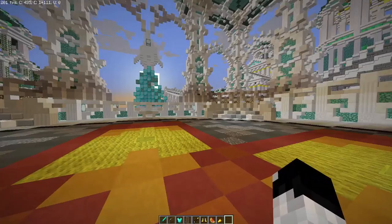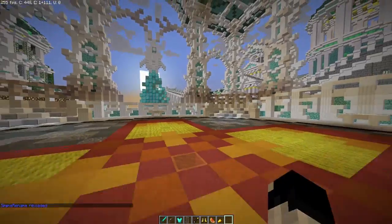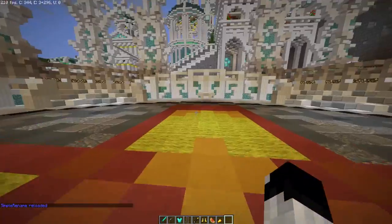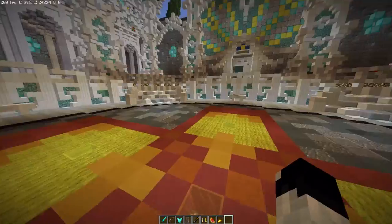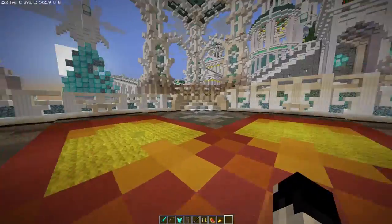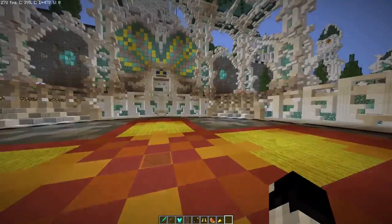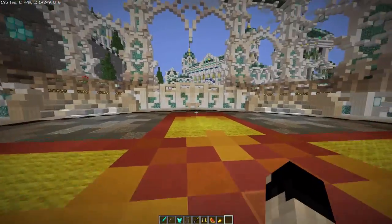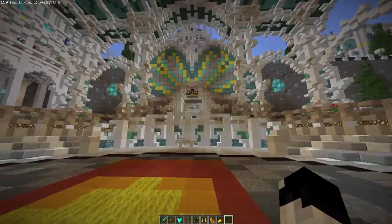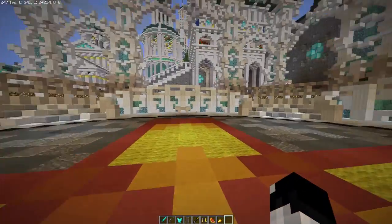The first command I'm going to show you guys is just the simple slash SR reload, and that's basically reloading the plugin and reloading the configs. Also real quick, the config — we are not going to go over it because there's nothing important in there. All there is is basically the update message, and you can change in-game prices for some of these commands. You can also change the messages that the plugin will give you in the files, but we're not going over them because they aren't anything significantly important to the plugin.